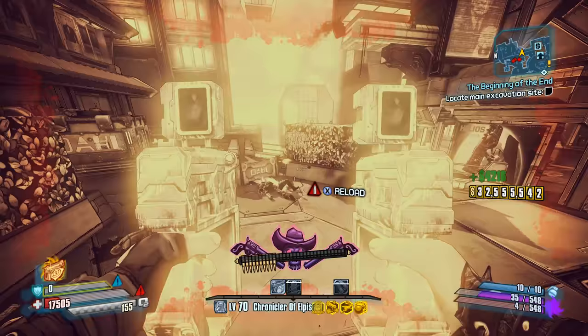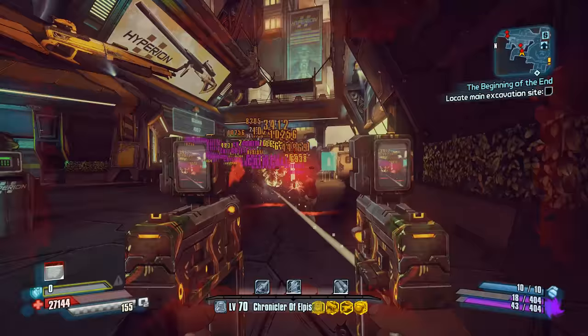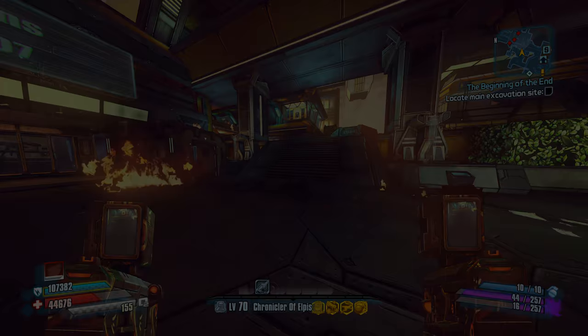As for the Pre-Sequel, the Shooterang has pretty great stats all around and great base damage, making it great for dealing a lot of damage when fired conventionally. When dual-wielded on Nisha, it's actually fairly impressive how much damage the Shooterang can deal this way. While the reload isn't quite as useful on the Shooterang as it is on the Gunnerang, it's better to have it than not. Unlike the Gunnerang, the Shooterang is obtained from any suitable loot source in the Pre-Sequel.